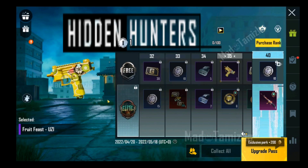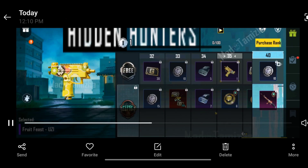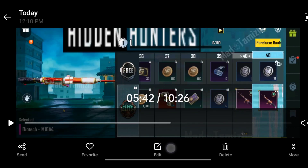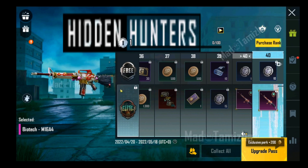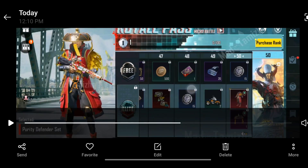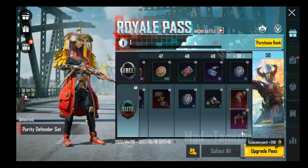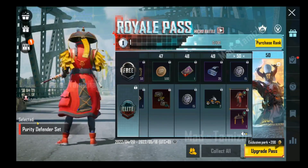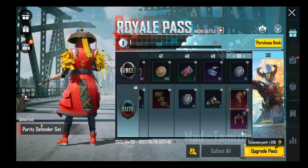A color is a real touch. You can see an emote. There is an M1-6 A4 and a biotech M1-6 A4 emote. This is an RP-50. There is an emote, and if you have a new Season 9 outfit, you can check the ninja set.